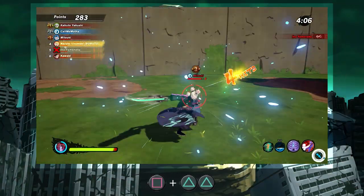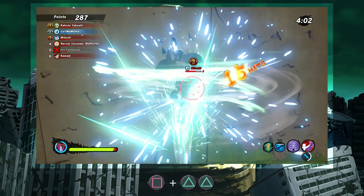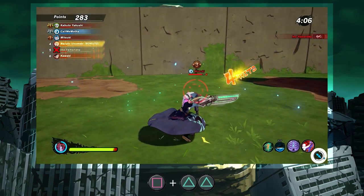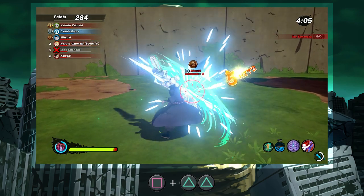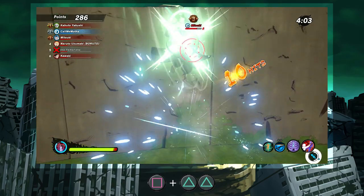Going into this intermediate combo, I want to remind everyone that the first light in the combo when you're on the ground is actually two swings. So you do the light once, and then once the secondary hit connects, that's when you hit heavy, and that's when you hit heavy again.